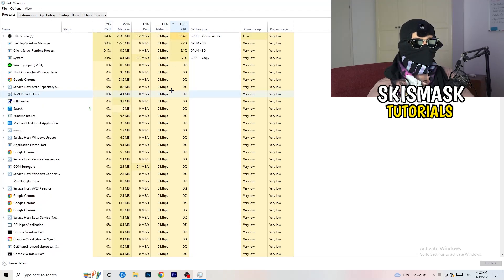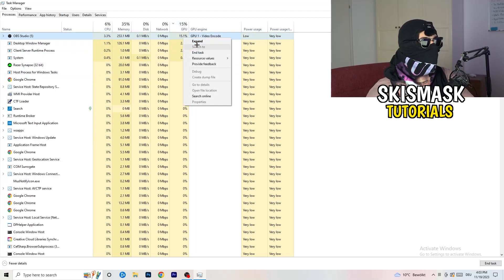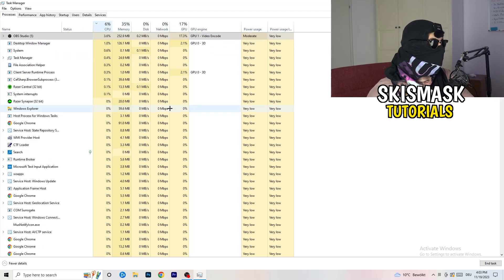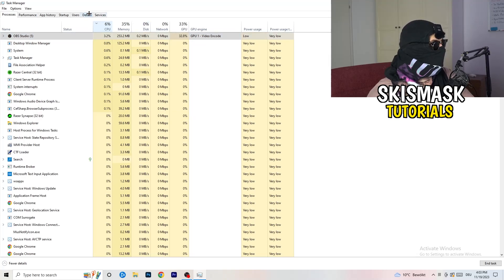In Processes you can see CPU and GPU usage. Click on GPU first and end every task running in the background or in applications that has too much GPU usage and that you don't need. Make sure your game isn't one of them. Something like Razer Synapse — if it's taking too much GPU — right-click it and click End Task. Once finished with GPU, do the same thing for CPU.